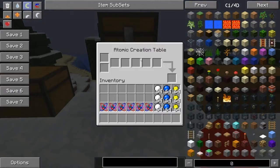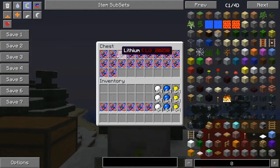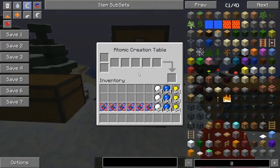Here it is — the atomic creation table. I'm only going to show you the most important things you need in this mod. There are so many atoms in this mod that I'm not going to show them all. My chemistry grade is a six in school, so I'm not any kind of expert in atomic chemistry. But I have notes on paper here, so yeah.